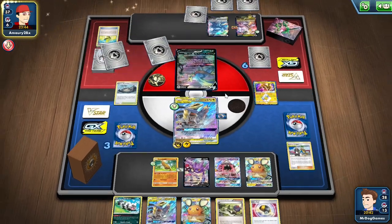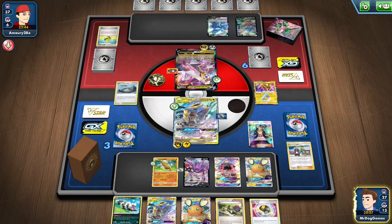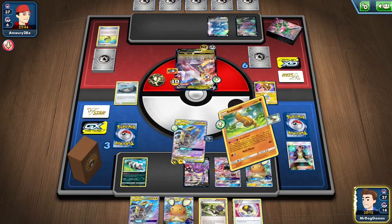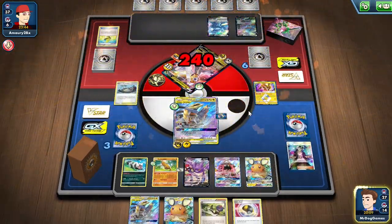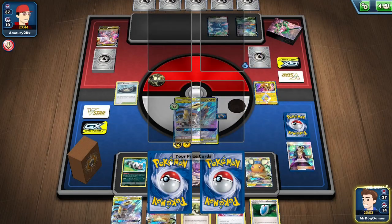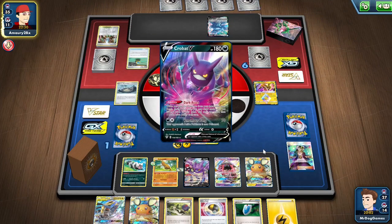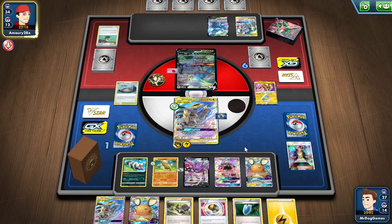Let's go into Rapid Strike Urshifu. Might honestly KO this now — Guzma this up. Zigzagoon ping. And Calamitous Slash for the knockout. So we might get N'd to 1, which wouldn't be great, but they don't have any attackers set up. So we're in a pretty decent position here. Sending up the Zacian. Crobat. If they venture to Dedenne, then we can just Guzma onto that and win the game unless they N us.